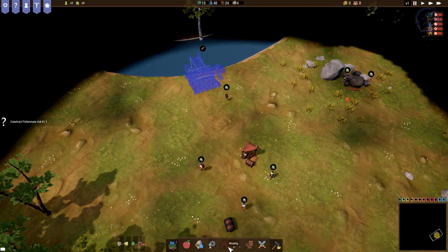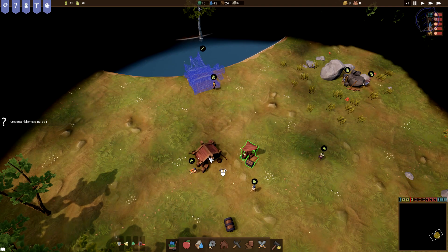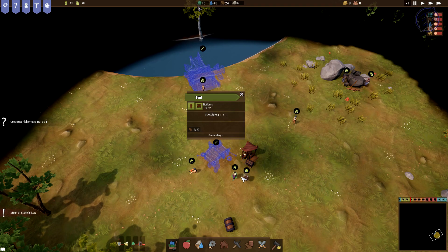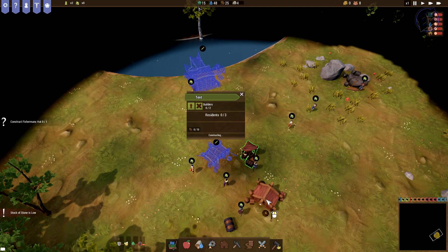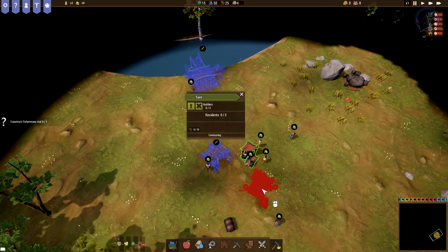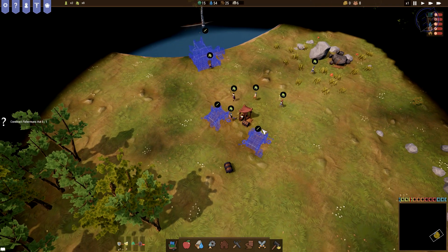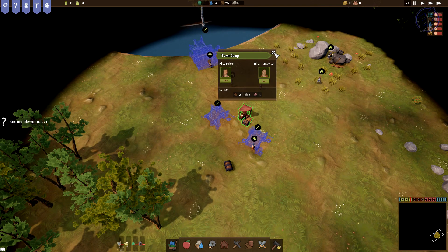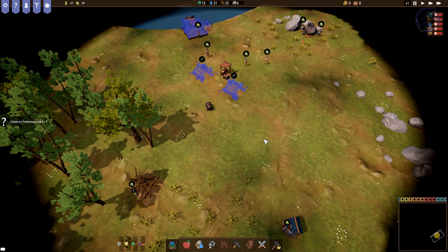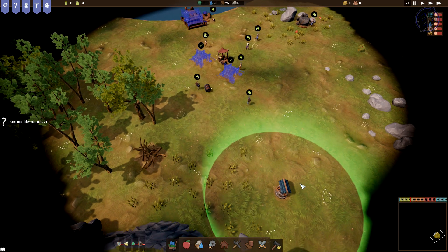Let's just come into housing and put up a tent or two. We'll spin this this way and go right there. So now we've got the town camp. Two tents slated to go in. Wish I could hire more builders. Is this well done? It looks like it is. Right on. So construct fisherman's hut — they're building that.